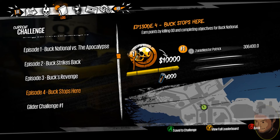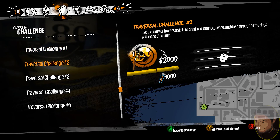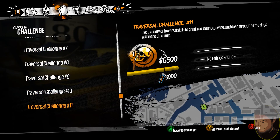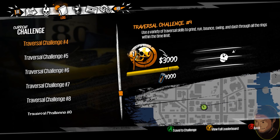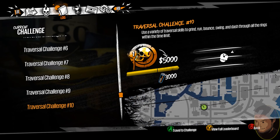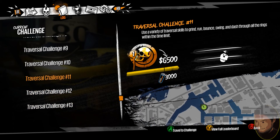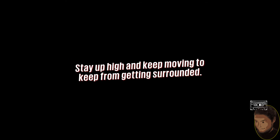For example, one challenge gives you ten thousand dollars and four thousand overcharge, and you'd earn some more while fighting too. But I found the best currency-to-time ratio is in the traversal challenges. The one that gives the most money and overcharge is number 13. However, if you have the DLC, you're better off going to the Robot Factory Traversal Challenge 1, which gives six thousand overcharge versus four thousand for challenge 13 — that's 50% more. The Robot Factory DLC comes with the PC version but may not be included on Xbox One.